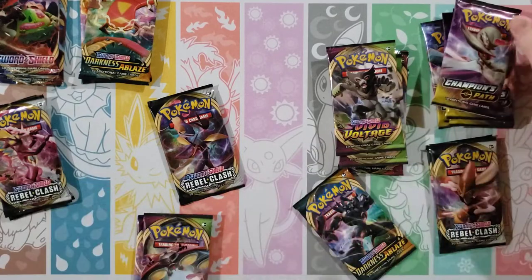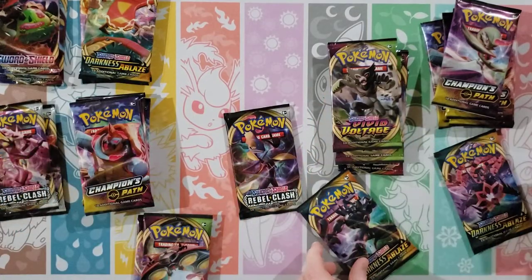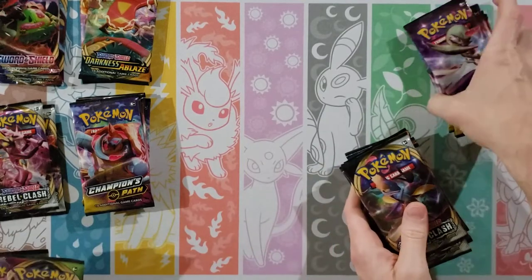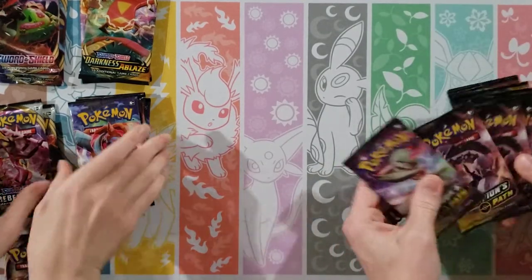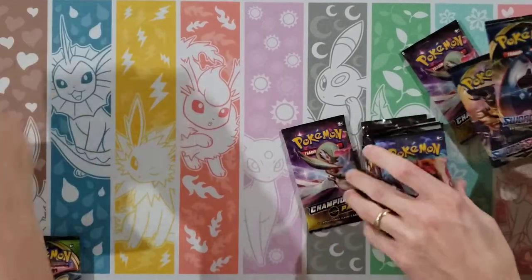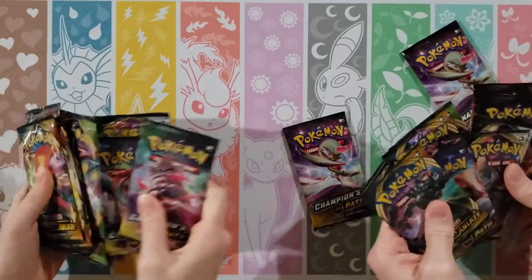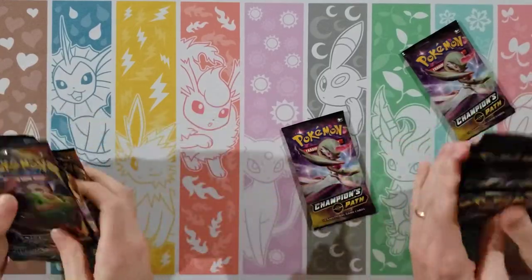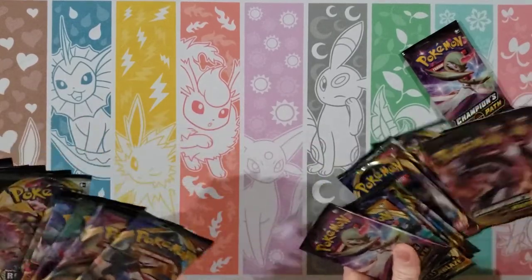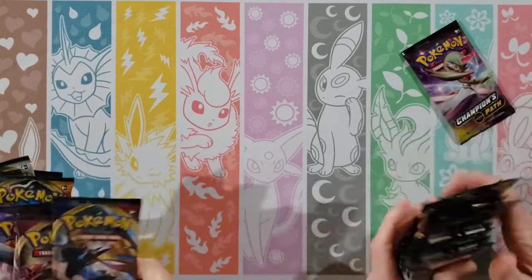I'll take a Champion's Path. We've got two of everything and a couple extra Champion's Path. Now that we've got that sorted out, let's mix them up a little bit so we don't get a bunch of Champion's Path in a row — in case we get four Obstagoon in a row. That should be good. Are you going to start us off? I will start us off with Champion's Path.